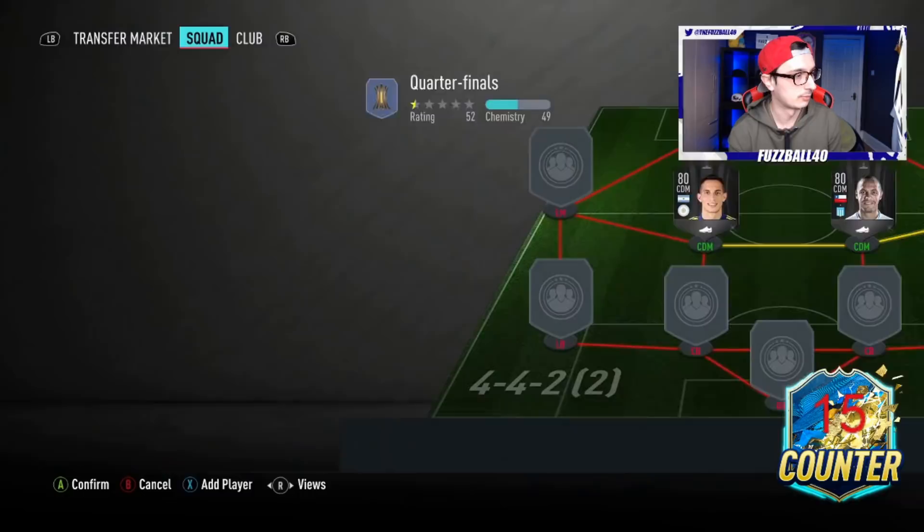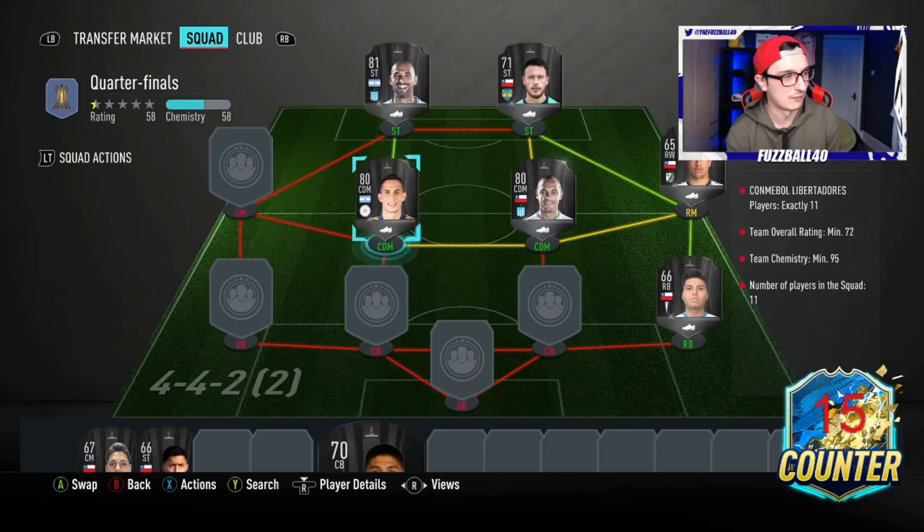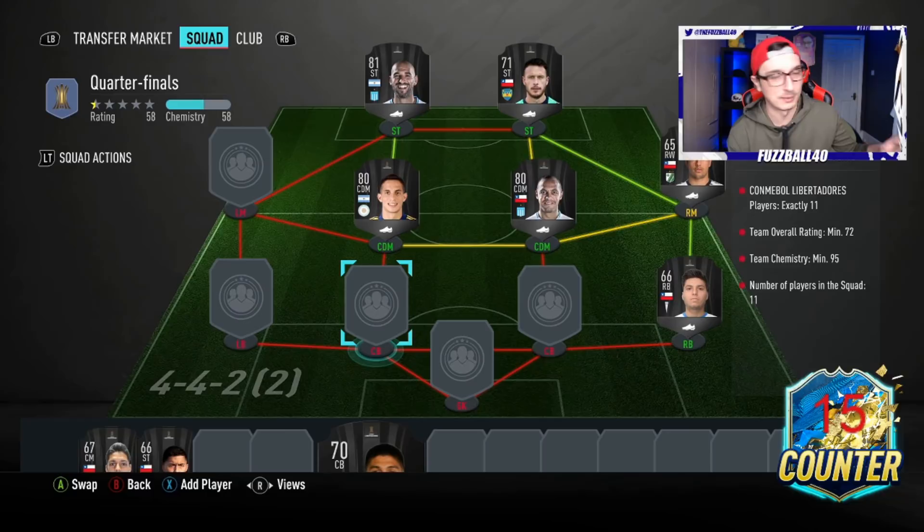This SBC - the quarterfinals, 72-rated squad - according to Footbin should be about 13k to do. So far in terms of value we've got about 6k in this squad. We've still got to complete the centre-backs and goalkeeper positions. We're at 58 overall rating and need 95k total. We're going to need some players from the Argentinian League. Let me go to the Argentinian League and dip in there.